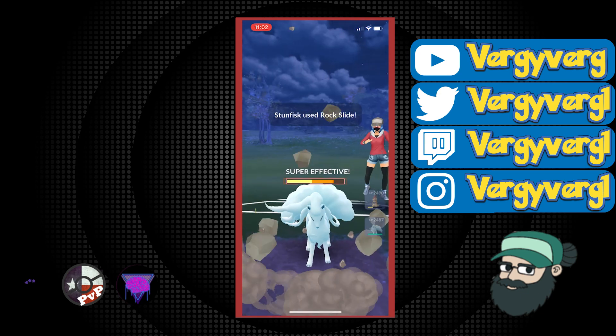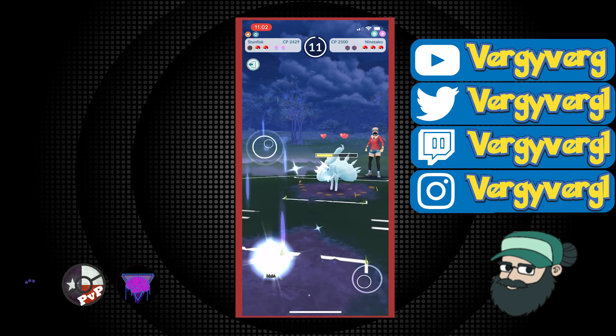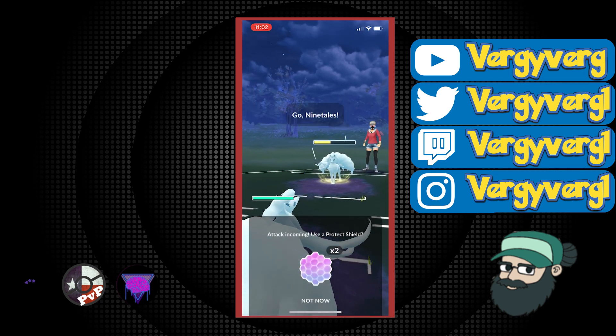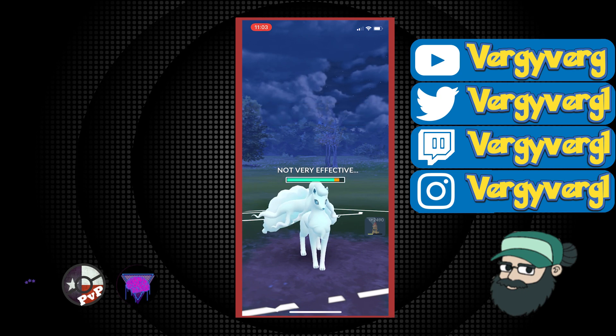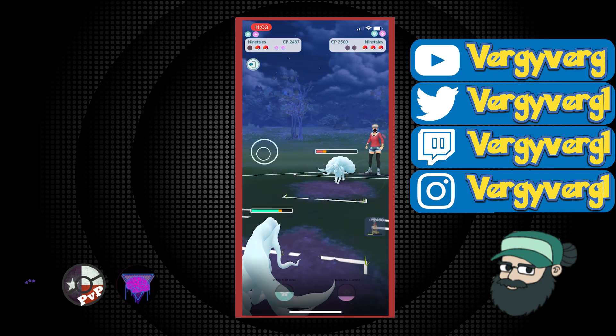We still have our own Alolan Ninetales in the back, which is a Charmer as well. So we're in insanely good shape — two shields up and Scrafty has play against both other Mons. Even though DD is going to be doing super effective to us, we have a little bit more health than he does. They throw instantly, so I'm probably assuming this is a Weather Ball and I'm going to try to two-shield here.